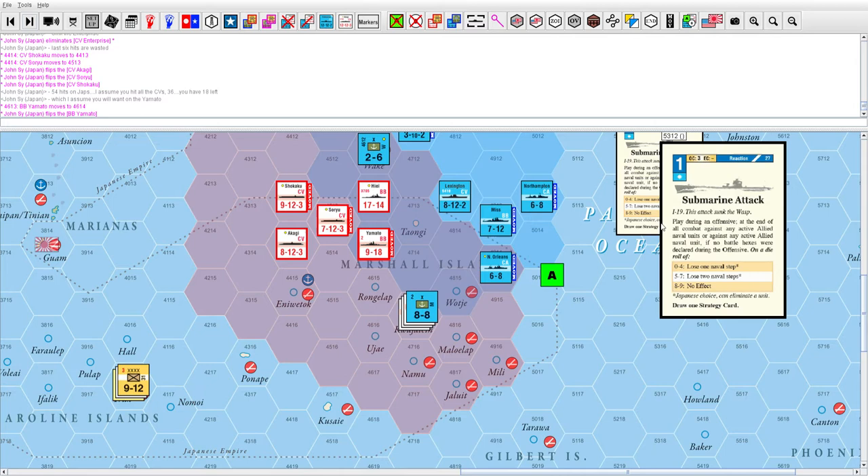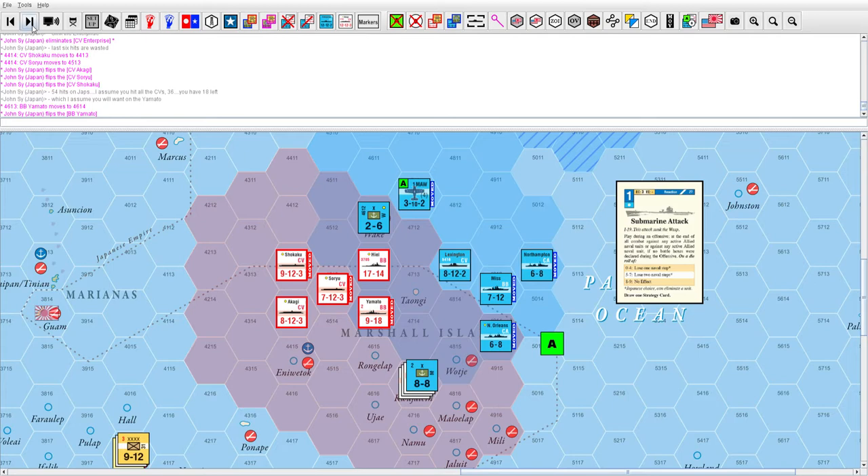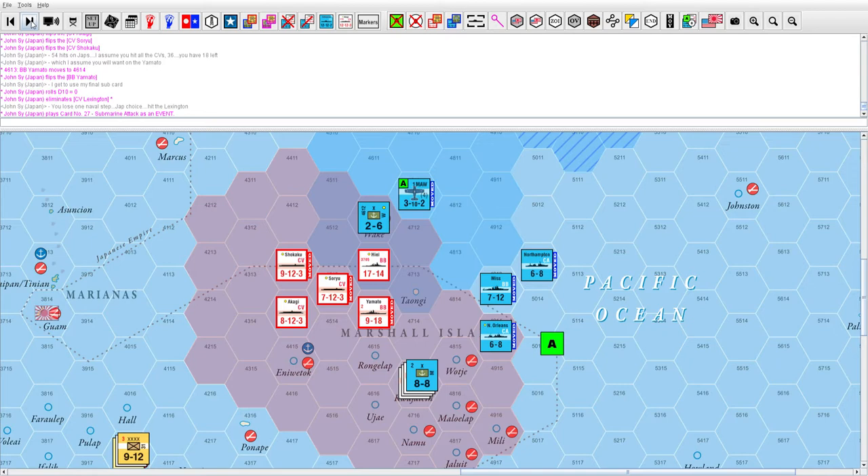I still have another submarine attack and there's a chance — rolling zero to seven — that I can hit and sink the Lexington, which would destroy all of his carriers. I played my final sub card, rolled a zero, which means one naval step hit. I sank the Lexington, destroying all his carriers. I get one political will point for that.